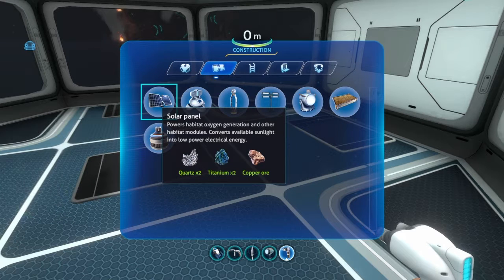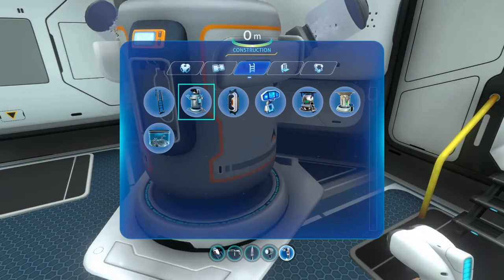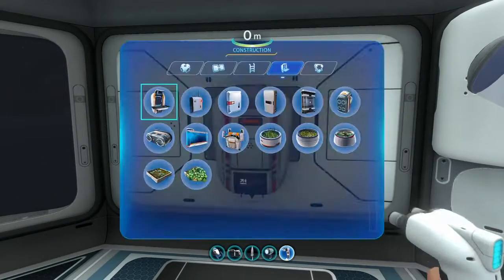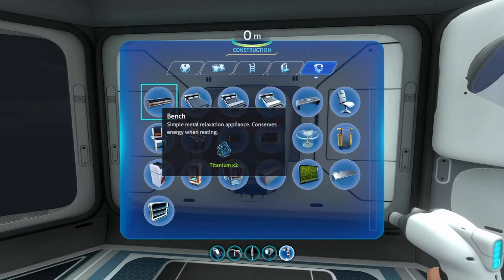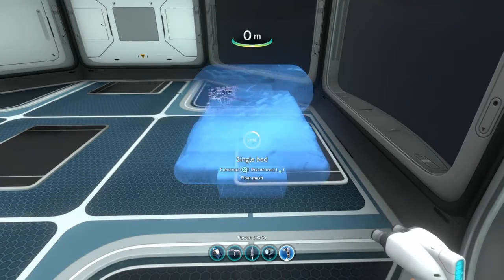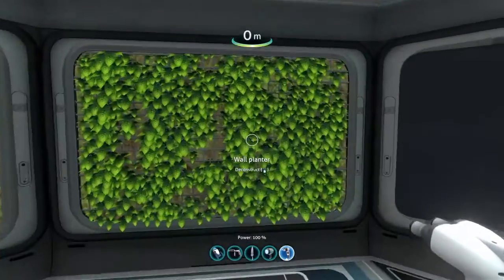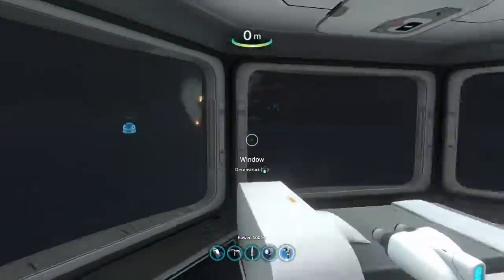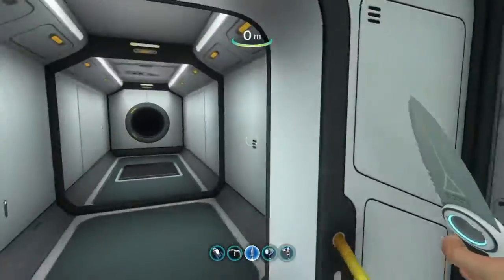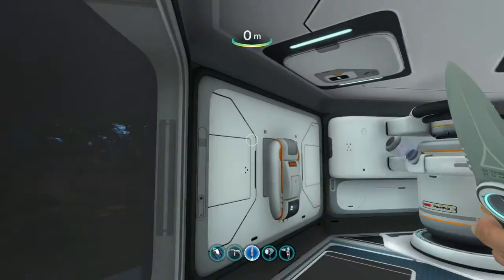Let's make this place feel a bit more like home. I've no idea why the power's on but it is. I don't really want a radio. Fabricator. Bed — there we are, I'll have a single bed, right there. And just to make it a bit more earthy, we'll have some wall planters. This is our life, I guess, now.